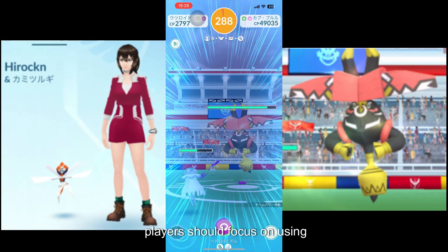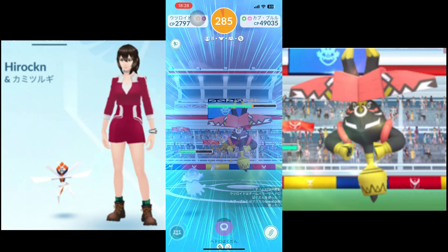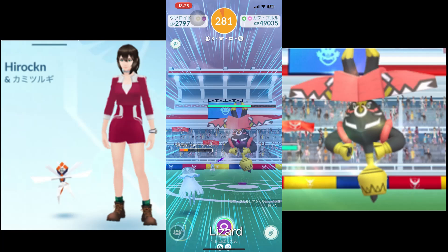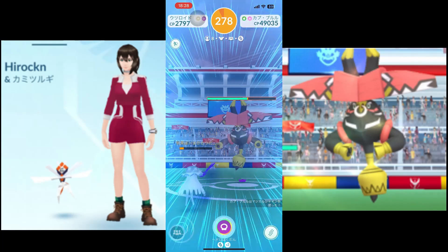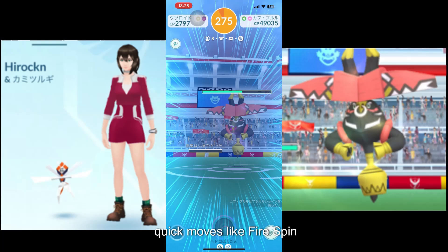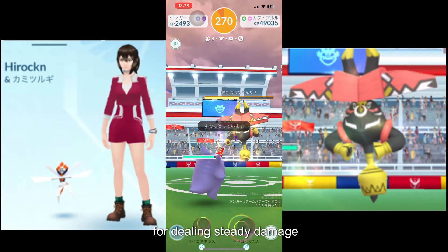Secondly, players should focus on using moves that exploit Tapu Bulu's weaknesses. Fire Blast, Thunderbolt, Blizzard, and Solar Beam are effective charged moves that can be utilized. Additionally, quick moves like Fire Spin, Thundershock, or Razor Leaf are advantageous for dealing steady damage.